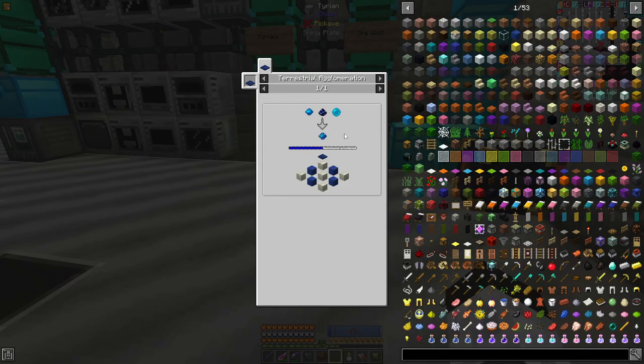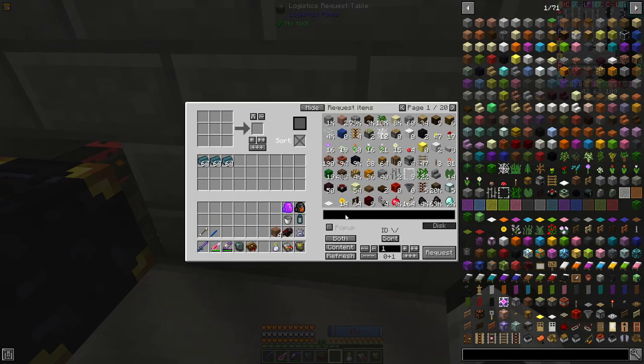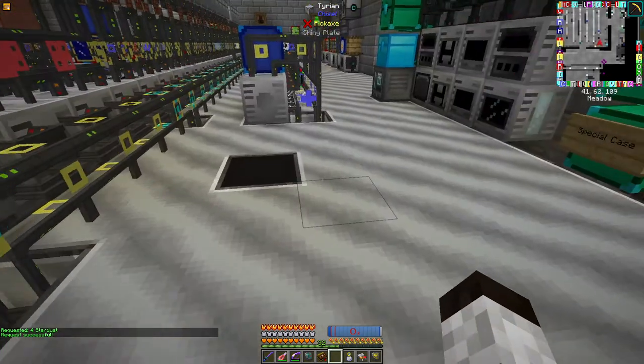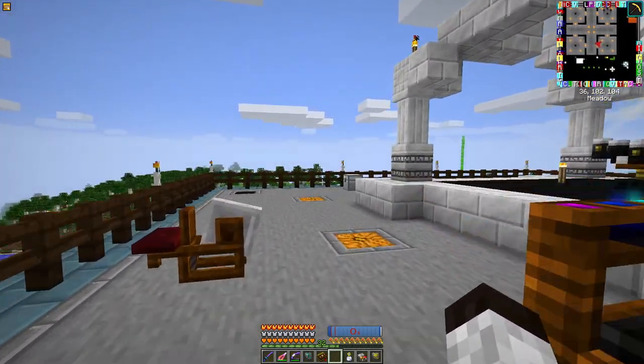Those are made up again by aquamarine, stardust, and mana pearls. All righty — get those and those, head on back here.